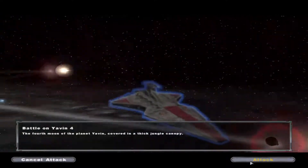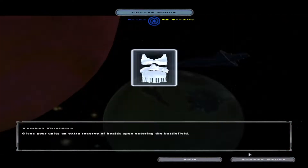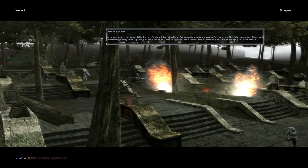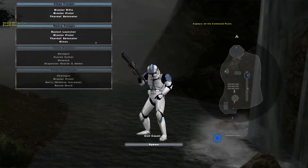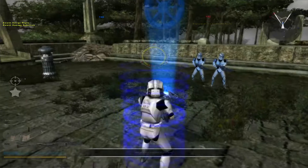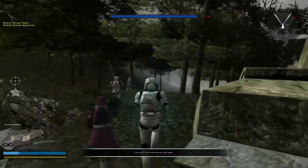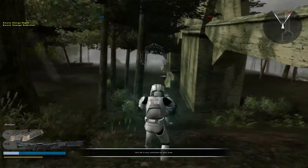Commencing Yavin invasion. Select a bonus for this battle. Combat shielding bonus activated. Enemy forces are being protected with combat shields. Our forces are utilizing combat shielding technology.